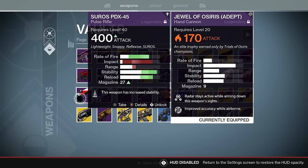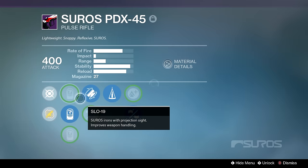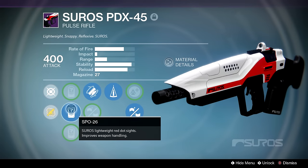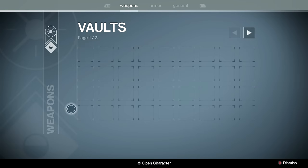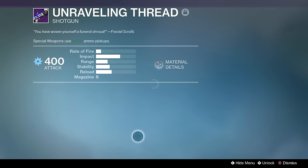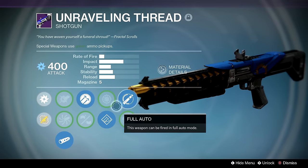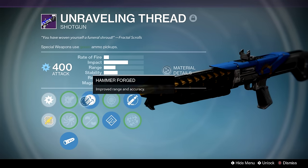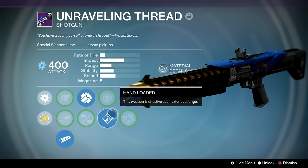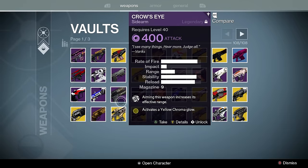Cirrus PDX — another gunsmith weapon. I keep another one in my inventory hoping to get Take Knee or High Caliber Rounds on it, but for the last six weeks or so the gunsmith has been running dry on PDXs. Then there's a Trials weapon — self-explanatory — but it runs double duty because you can run Rangefinder or Full Auto, which basically saves me two slots of vault space.